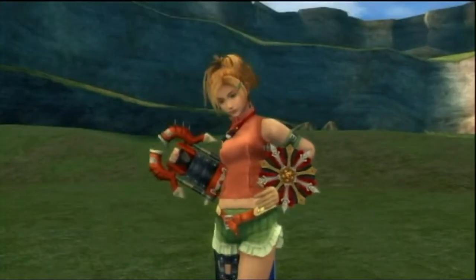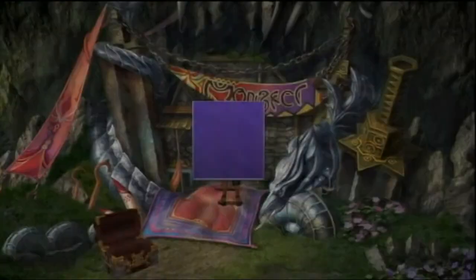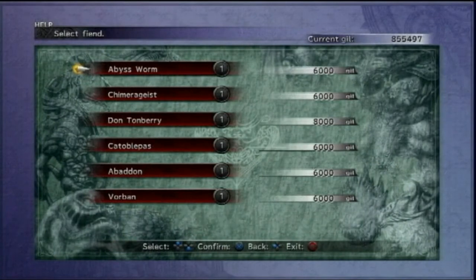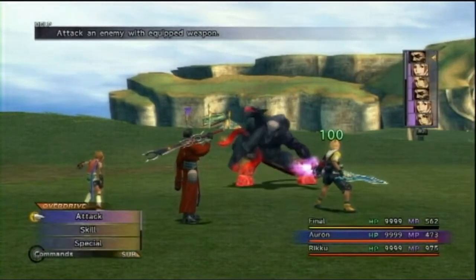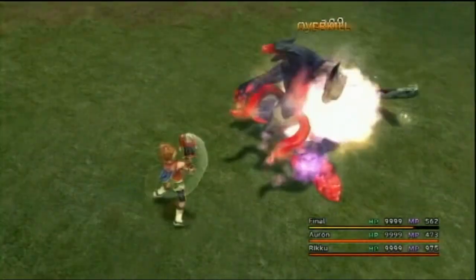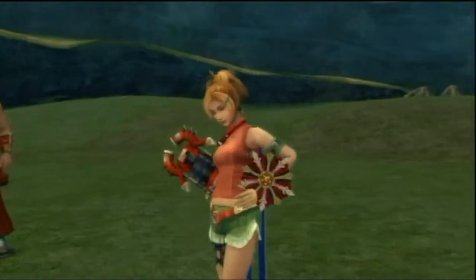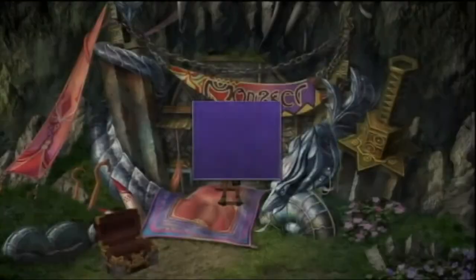Basically any arena monster will drop a dark matter — it is a rare drop. To get 99, you want to capture five monsters from each species in each area, and then you unlock 99 dark matter. You also need one return spear, 30 turbo ethers, and 20 free stars.